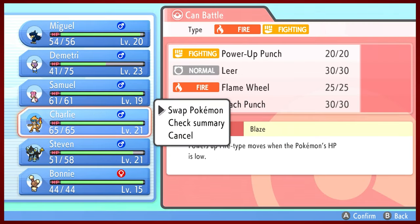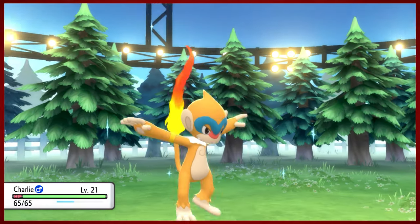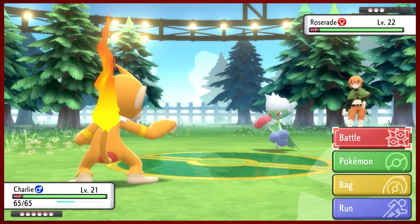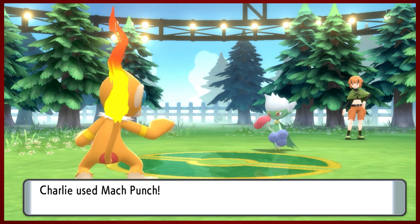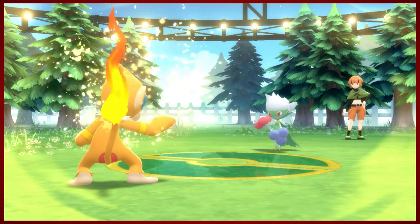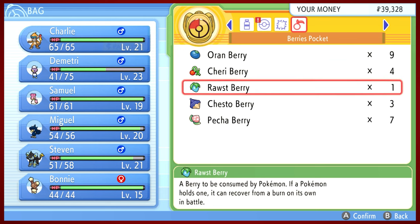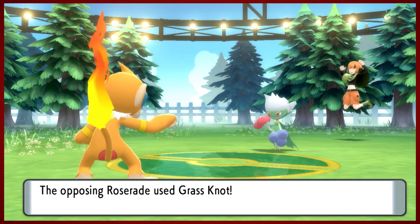Let's go ahead and go ace to ace. Charlie it is - take out their big guns with our big guns. Here is Roserade, the evolution of Roselia, which is a fantastic Pokemon. Part of the reason why I wanted Budew on my team is so that way I could eventually have a Roserade. Evolving Roselia though is a little tricky - it's not a level-up evolution. It's a stone evolution that is new to this game, so we'll worry about that later.